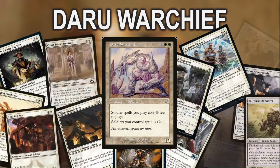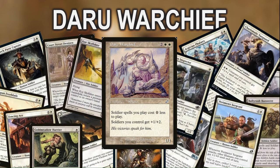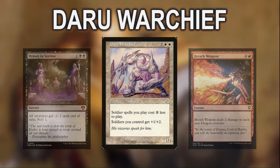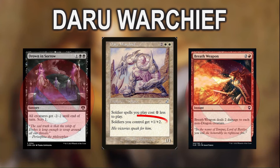All but six of our 35 creatures have the soldier type, and we're running Captain's Call and Confronted by Robbers as well, which each make three 1/1 soldier tokens. With our commander in play, not only do we get to flood the board with discounted soldiers, we get to pump them up as well, making them hit harder, and protecting them from most of the sweepers in the format with the extra 2 toughness.